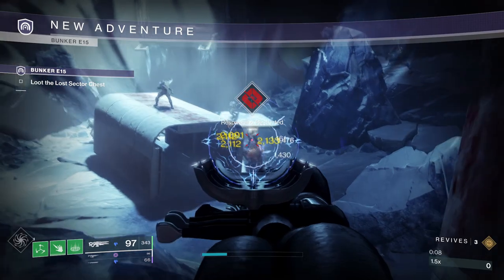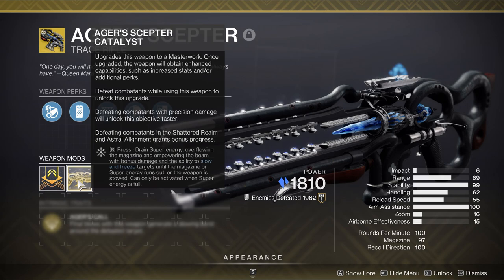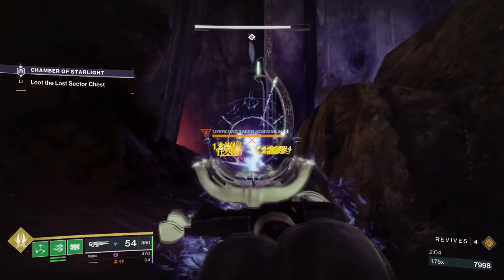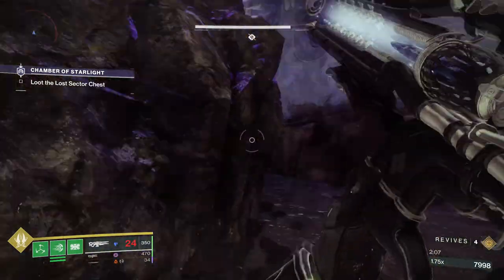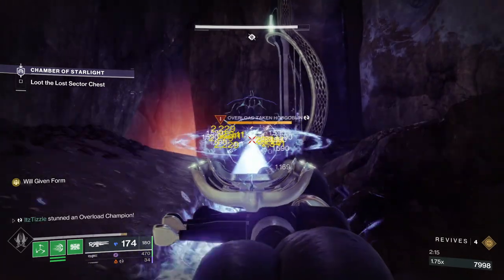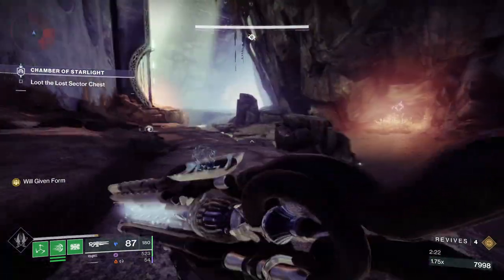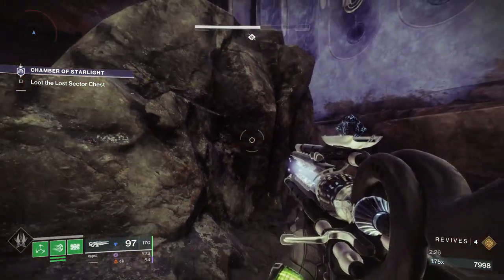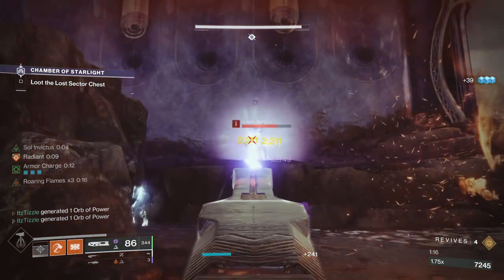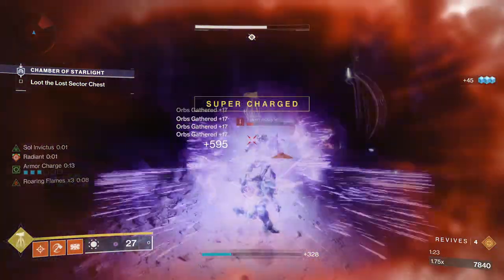Now onto the weapons that can stun thanks to subclass verbs. First in the kinetic slot is the Stasis Exotic Trace Rifle Eger's Scepter. This weapon cannot directly stun an Overload, but if you kill an enemy near an Overload, it will spread slow to the surrounding area, and if that slow hits an Overload champion, it will get stunned. With the Catalyst, Will-Given Form that drains your super will also apply the slow effect. Next we have the Void Trace Rifle Ruinous Effigy — this weapon can suppress Overloads with a big slam dunk attack. The melee from the Orb and the Life Drain do not stun a champ, but if you dunk on a champ it will apply suppression and stun it. It's not the best for high-end Nightfalls where getting into the fray can get you killed, and unless you kill the Overload in one go, you will not be able to keep it from regening its health.